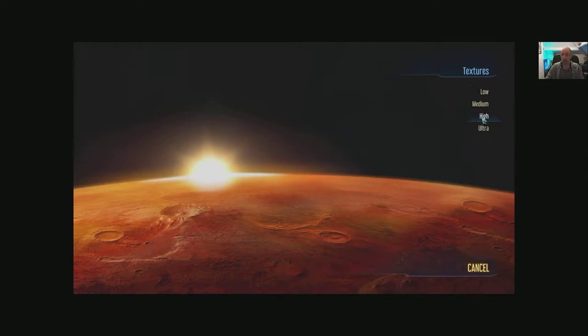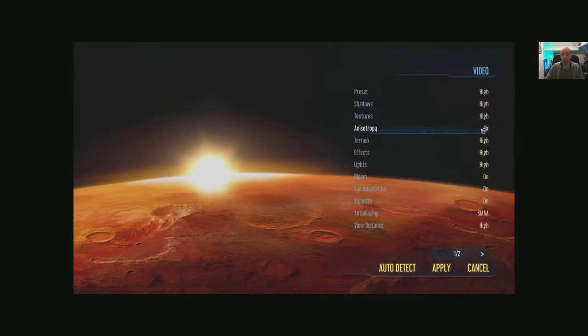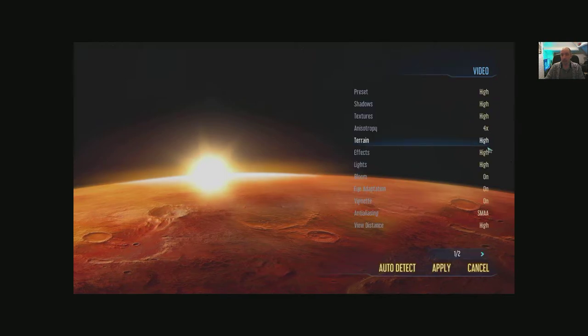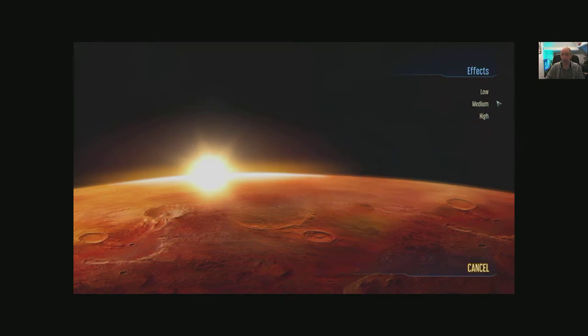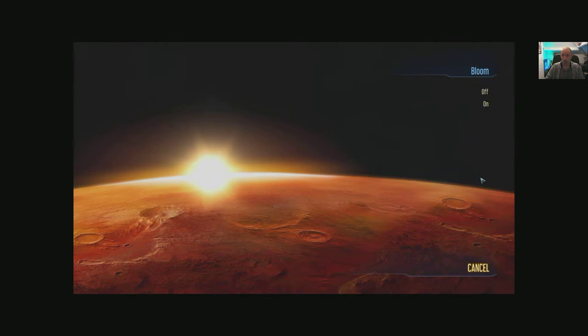Textures — there's an ultra texture pack by the look of things. Not sure how much difference that'll make, we'll have a quick look in-game just to see if we can distinguish, because some games you can and some games it's quite tricky to see the difference between high and ultra. Anisotropic filtering is also set to 16x. Terrain — low, medium, high, ultra. Effects — low, medium and high. Lights — I'll give High. Bloom on and off.